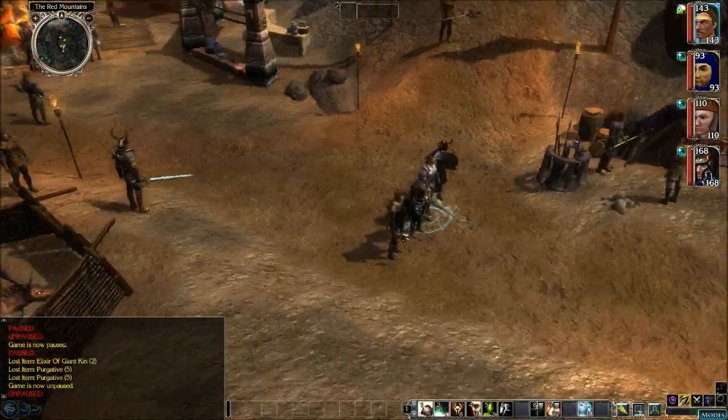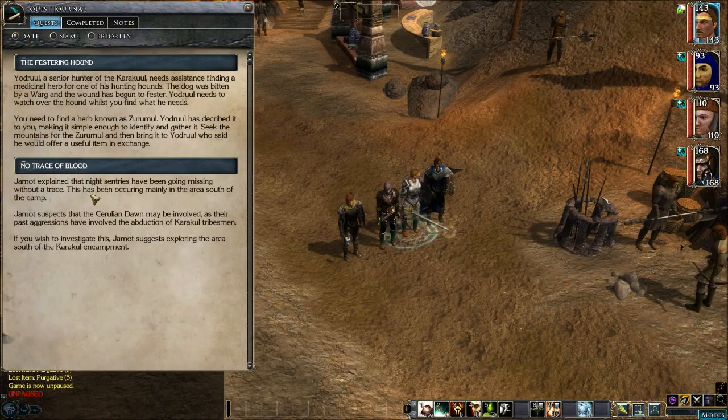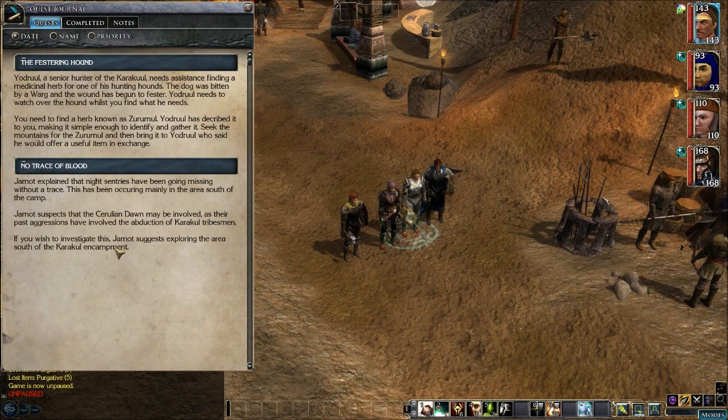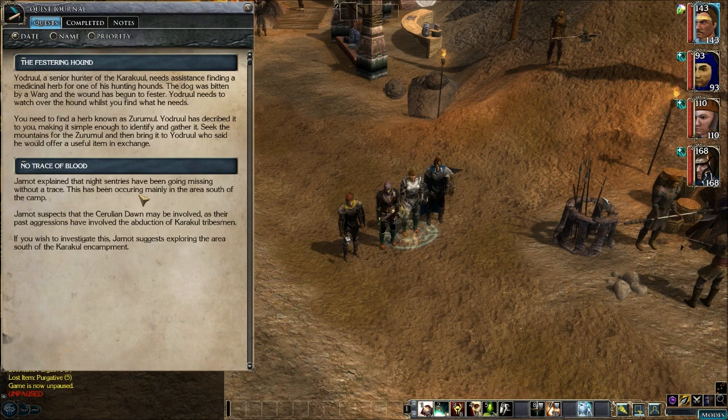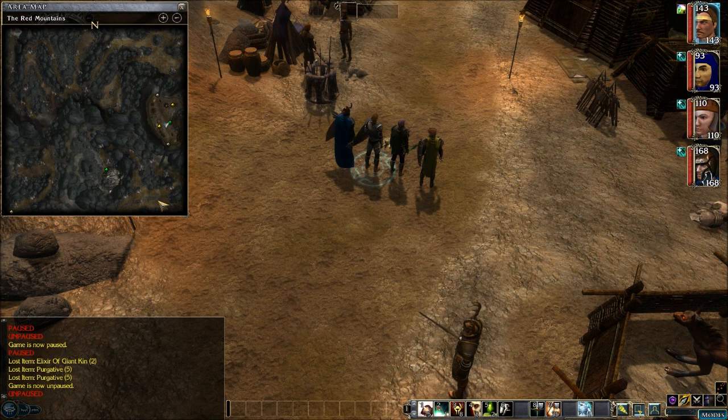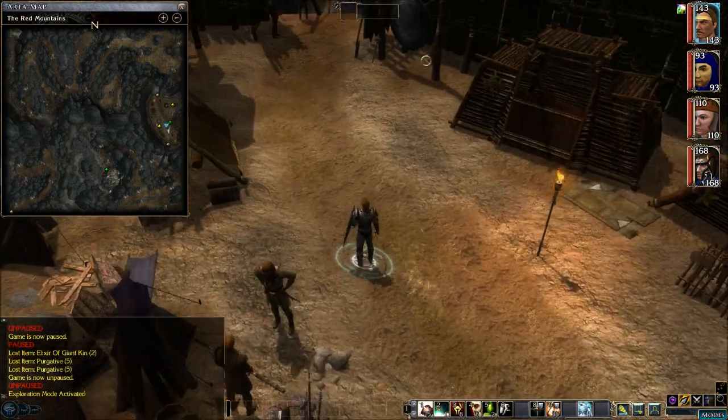Let's get back to the game and take a look at the journal. I think we're going to start heading south to deal with the No Trace of Blood quest. J-Mot suspects the Cerulean Dawn may be involved, as past aggressors have abducted Karakul tribesmen. J-Mot suggests exploring the area south of Karakul — this is the quest dealing with the missing sentries. Looking at the map, we're in the Karakul camp and there's a bridge to the south that goes up through the mountains and possibly leads to a cave.